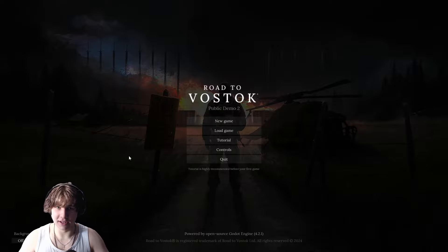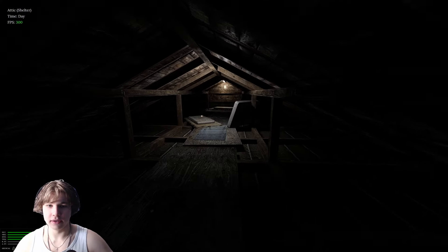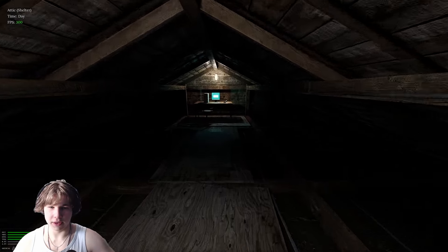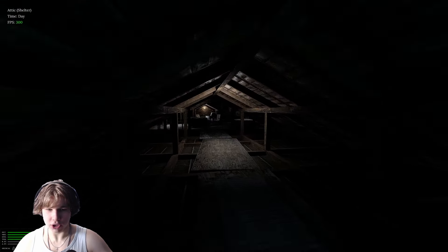Let's get into the game. Once we load in, this is what we see — a little attic. This is the shelter. Looking at the game's blog post, currently in this demo there are four locations, and I think this is the only shelter we have available to us right now. When we spawn in, this is our little safe place.